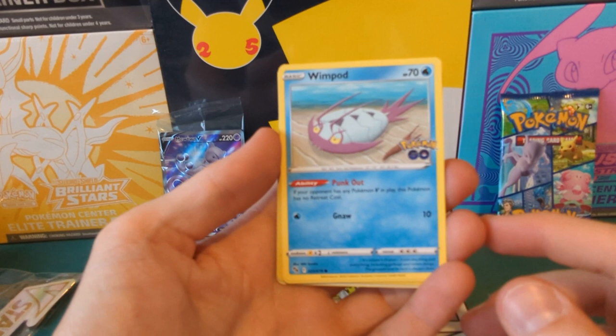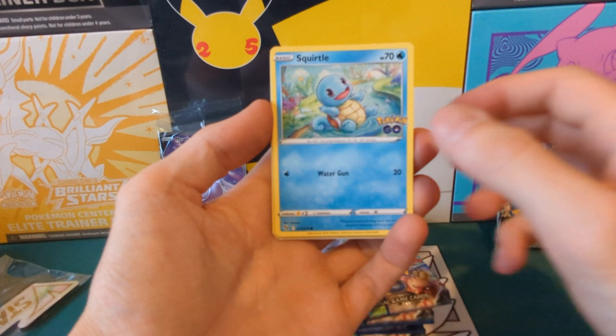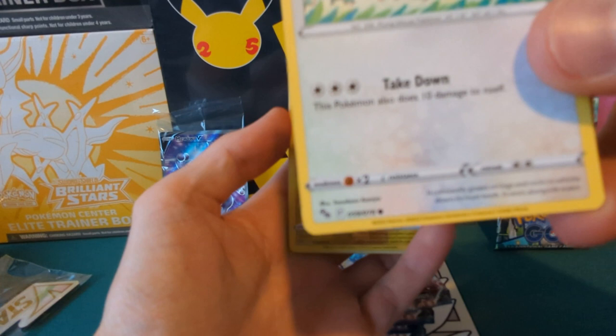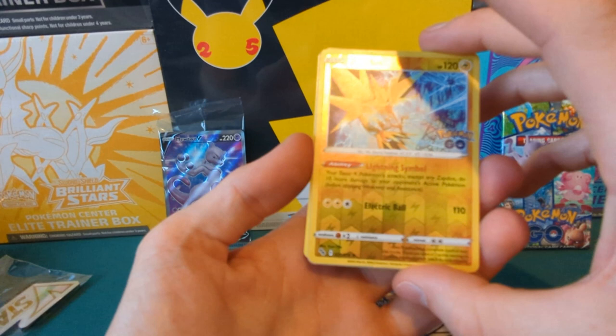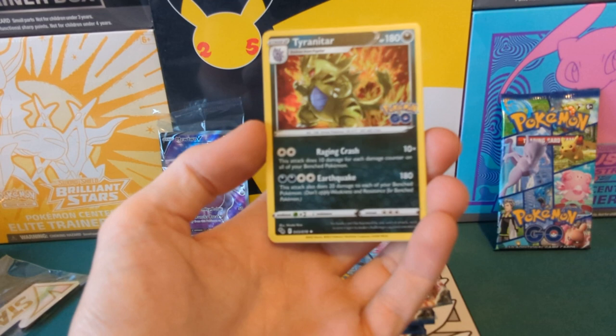Pack number one — hopefully we can get something decent. Starting off with a Pikachu. We've got a code card. I would like a master set of this, so we need to get pretty lucky to pull those reverse rares and all ten secret rares. We've got Wimpod, Alolan Rattata, Squirtle. The Radiant Pokemon is what I want. Bidoof — not reverse holo. First holo is Zapdos — happy with that. The rare is Tyranitar.